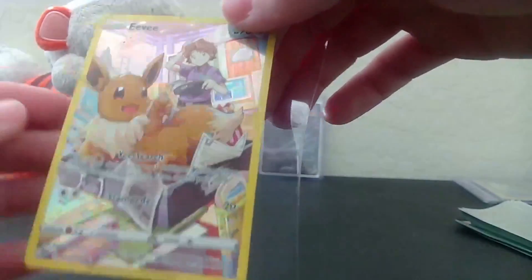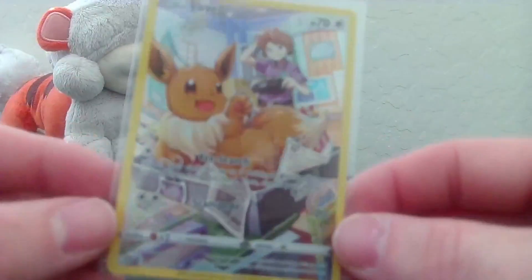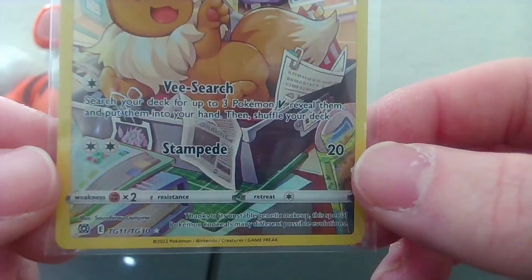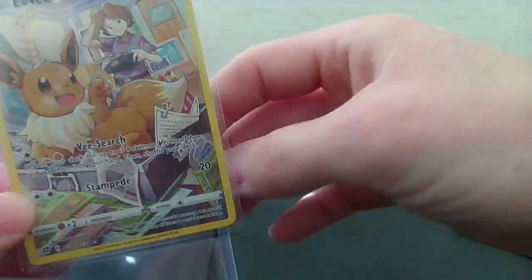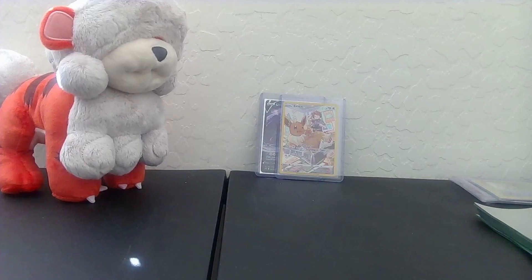I'm almost out of these clear sleeves, gonna go and get me some more. But look at that - beautiful Eevee card! Man, Brilliant Stars, you have been good to me. Apologies about that little cut - my mom came in talking to me about dinner.